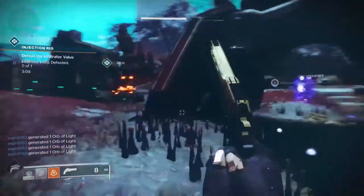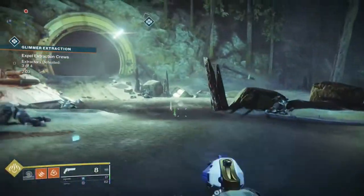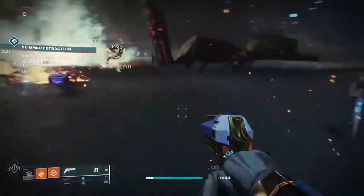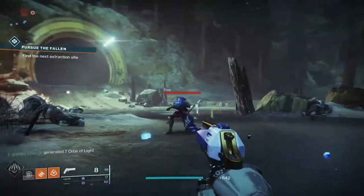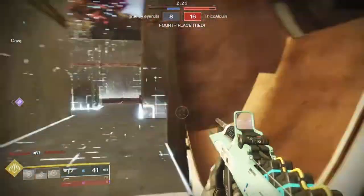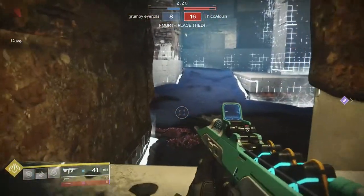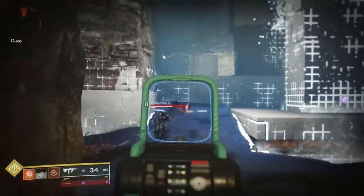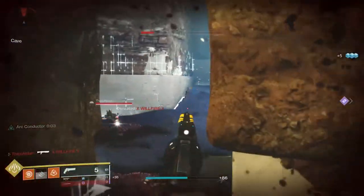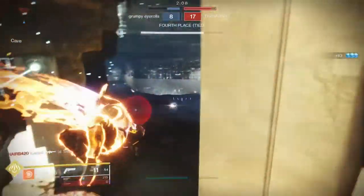Along with the two basic skill trees, there is a third skill tree introduced with Forsaken that completely changes the super. This is called Way of a Thousand Cuts, and its super is Blade Barrage. When activated, it sends you flying into the air where you launch waves of flaming knives at enemies. This works best at medium to close range, deals massive damage, can kill any enemy Guardian, and can clear hordes in PvP or wipe out the majority of an enemy team if you get into the right position.